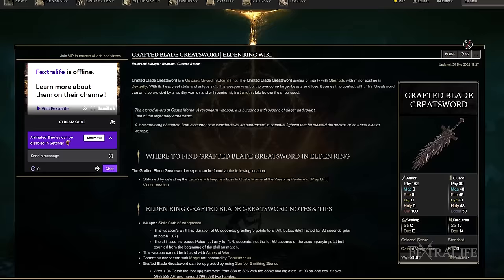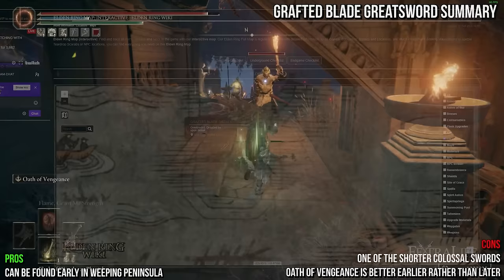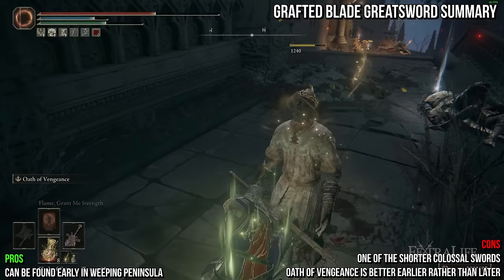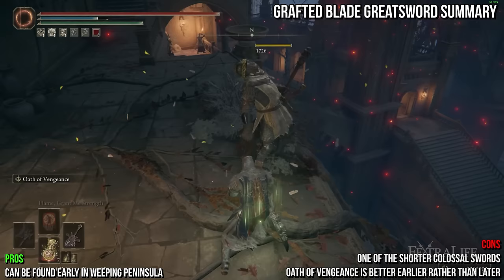Up next we have the Grafted Blade Greatsword. It shares the default attack of most colossal swords and deals physical damage. It has a very heavy weight at 21 and requires a lot of points in strength and some dexterity. It has fairly high attack rating and can be found very early in the game in Weeping Peninsula, making it a decent choice for early colossal sword users. However, it's rather short and its weapon skill Oath of Vengeance, which increases all attributes by 5 for 60 seconds, is not particularly useful unless you're playing a hybrid build — but you cannot buff the Grafted Blade Greatsword with spells, making it a bad pairing.